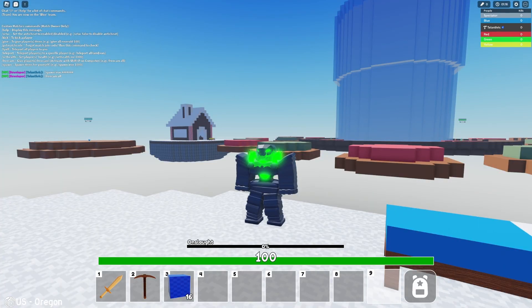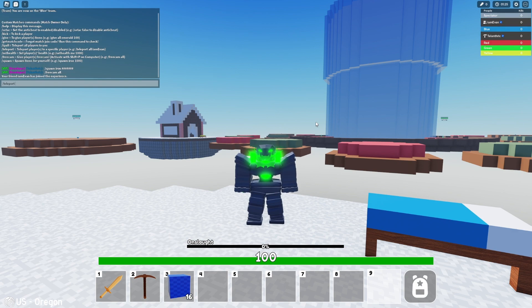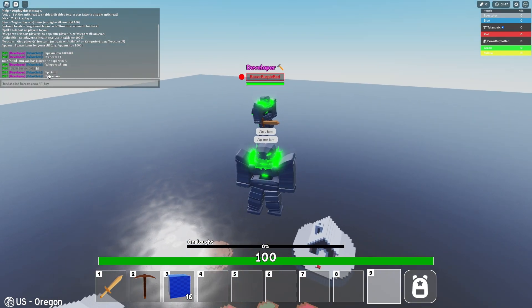You can also teleport players to each other. You can do slash teleport, put the player you want to teleport first, and then the player you want to teleport to second. It looks like IamEvan joined, so I can do teleport to IamEvan and we're there. You can also do slash TP dot — dot just means it's going to teleport you to them, or you can say 'me'.